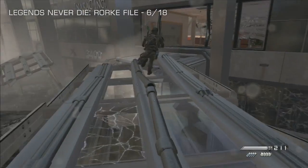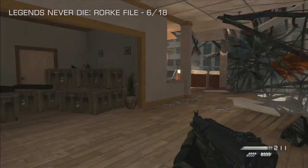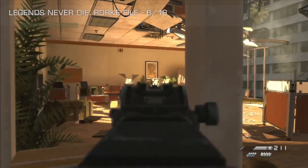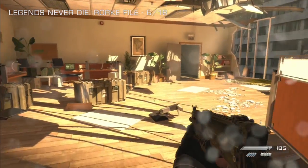Number six of 18 is on the Legends Never Die mission, and it's just after you're following Rourke over this broken corridor and you're on top of it. When you get sneaky in this pad and stop to take out these enemies, once you've taken them out, the Rourke file is just on the table at the far wall, sat in the sunshine.